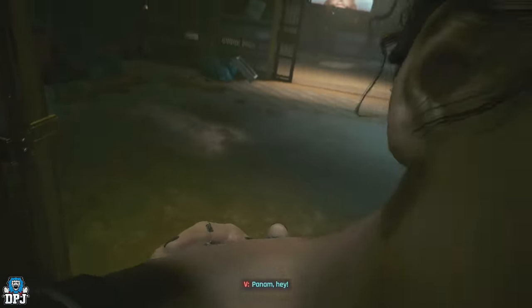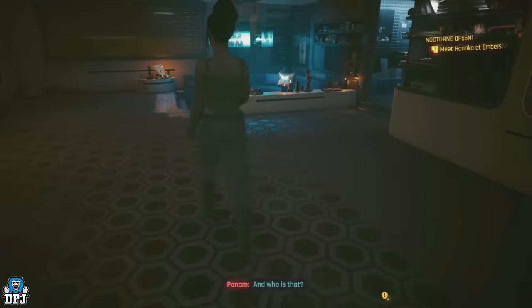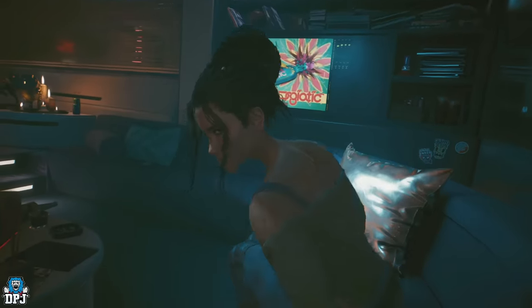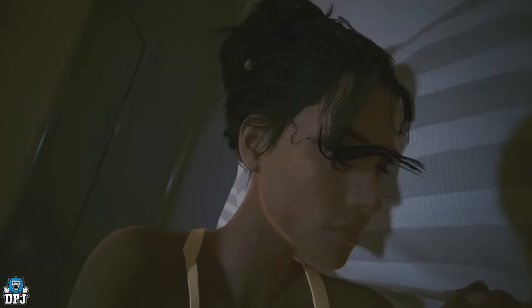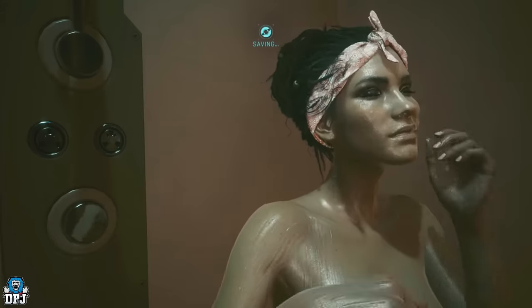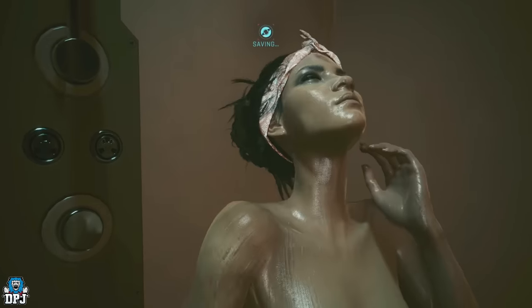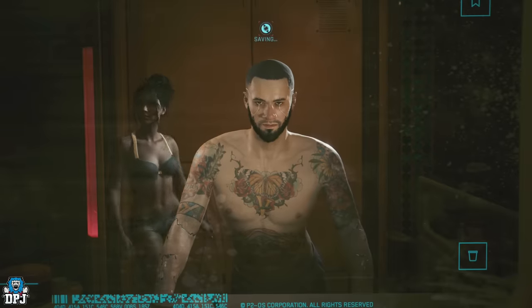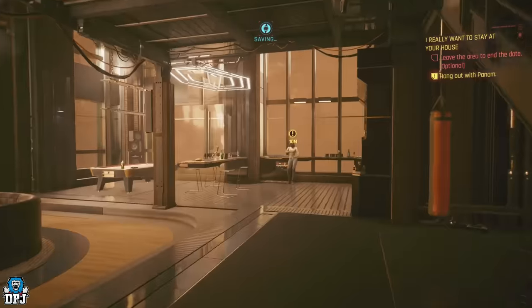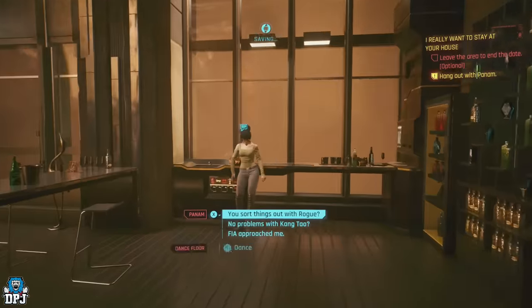Depending on who you romanced, CDPR have added many new interactions with those romances - Panam, Judy, Kerry and River. These, for the most part, take place within your Night City apartments. I personally romanced Panam, but I know a folk out there prefer one of the others. The apartments you can invite your romances to will have different interactions - you can sit, snuggle, dance, sleep and possibly shower at each. For instance, with Panam within the Glen apartment, you can have an interaction near the coffee machine where you will snuggle up with her.